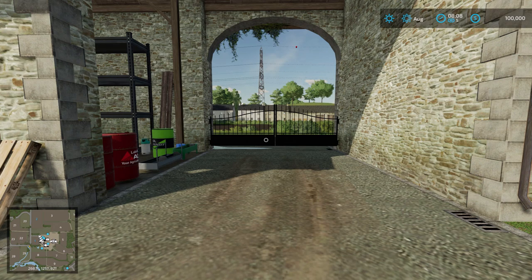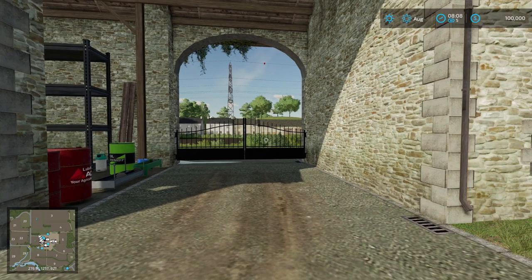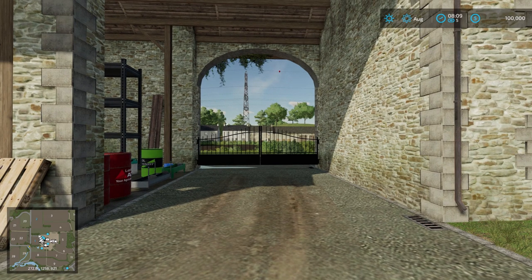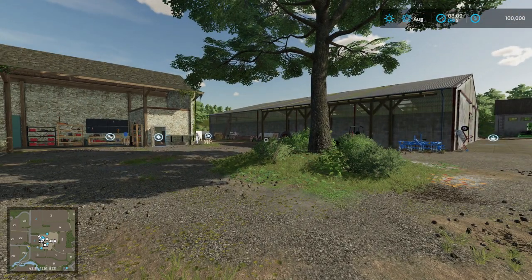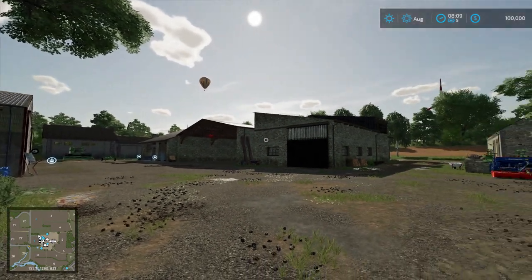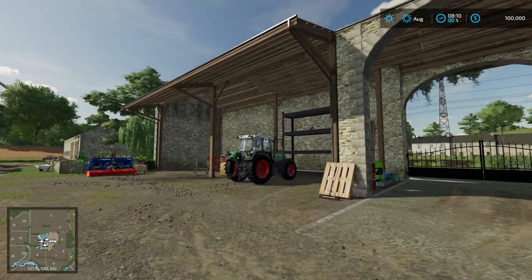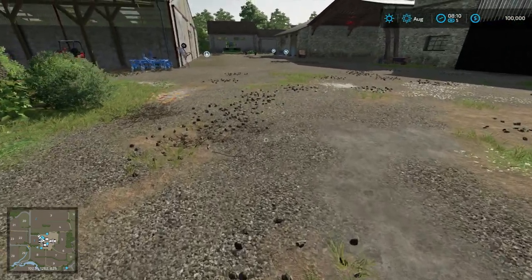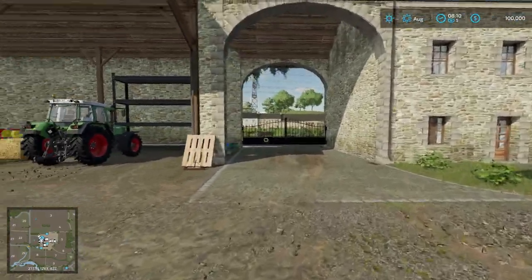Hello everybody and welcome back to the channel, it's your friendly neighborhood Farmer Raznak and it's time to find some collectibles! We are back on a brand new map — Old Stream Farms by Black Sheep Modding. This is a beauty of a map, definitely worth checking out. It's really nice and quaint, great for single player and some multiplayer options, and everything is beautiful. It just feels old — there's great textures everywhere.